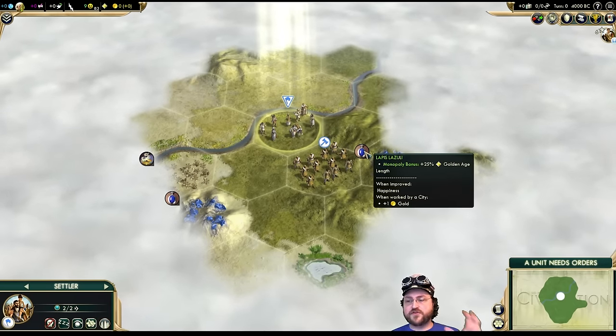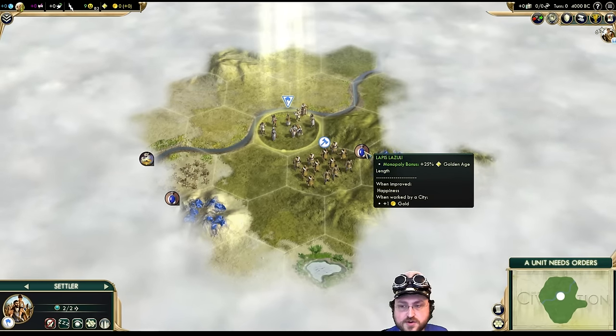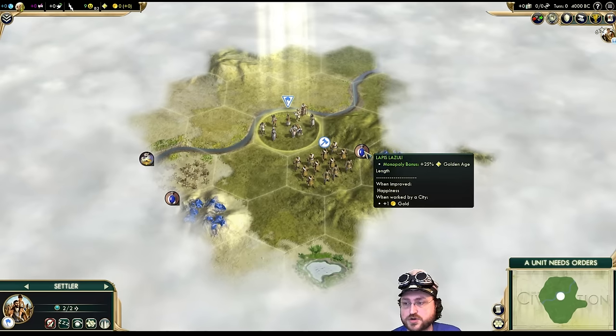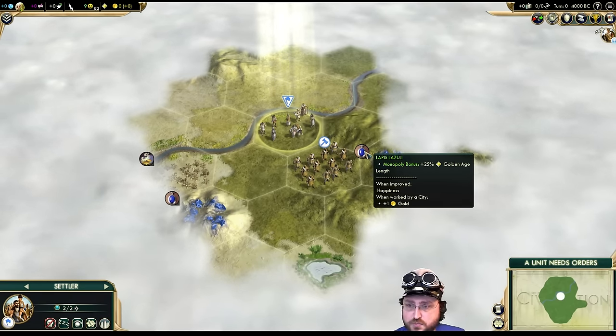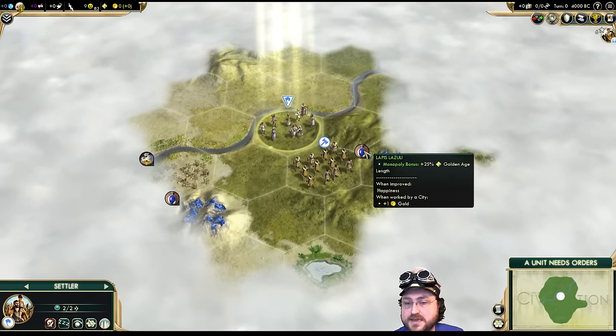If you have 50% or more of a particular resource within your borders, you get the Monopoly bonus. In this case it's 25% more Golden Age length. I really like the ones that give you plus three culture for each tile once you have a Monopoly — that is really amazing.